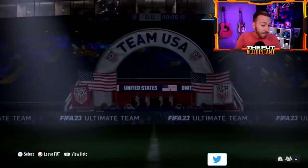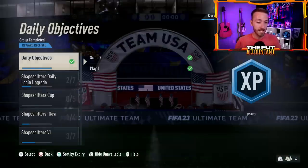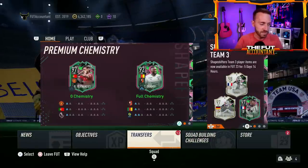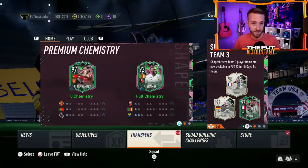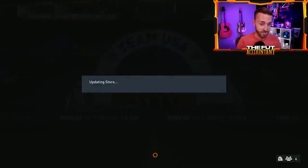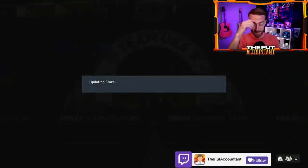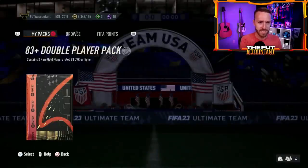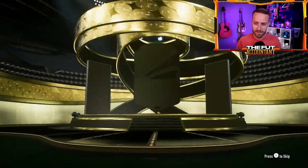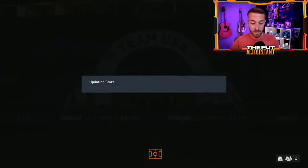Other content we could see today: maybe a crafting objective — the crafting SBC still has about six days left, so they might drop something in objectives. They could also do a player SBC. Usually with mini releases it just depends — it could just be the mini release and an icon pack, or they could throw a couple other things in. We also have the regular refreshes: TOTS, the shapeshifters, and the daily login. Make sure you get that done. I opened my daily packs — got a Terstegen walkout, 90-rated. Love that.